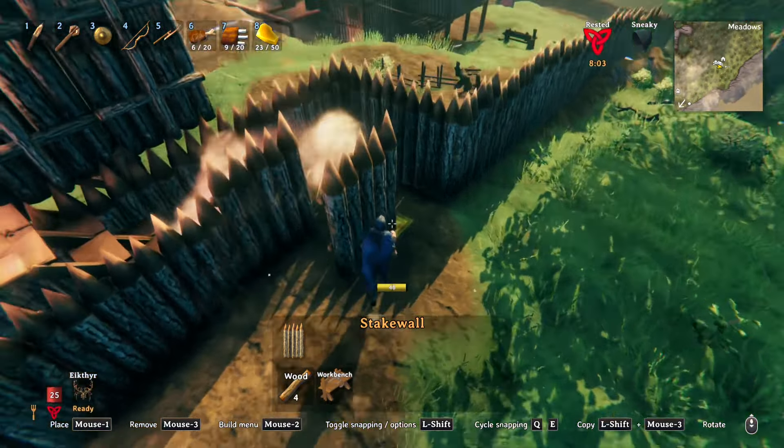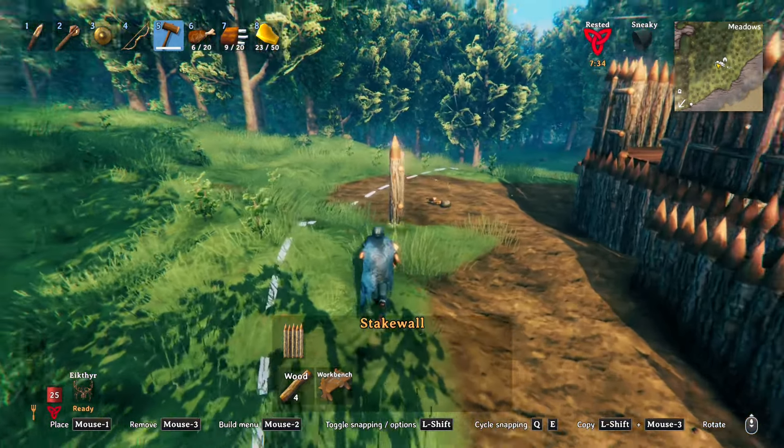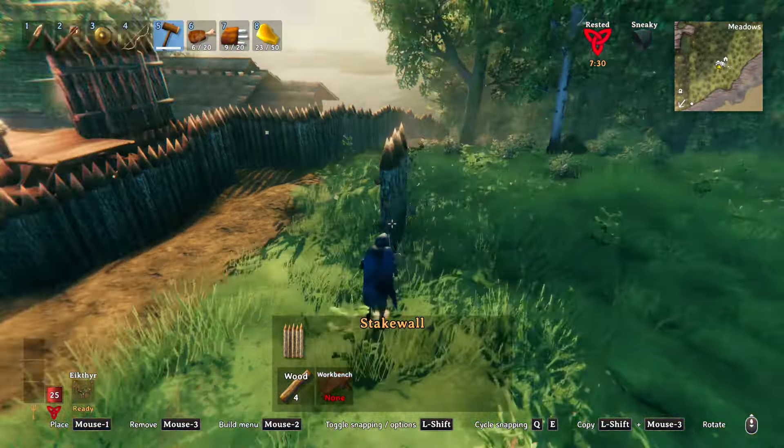Like a three by three area. I'm going to put some spike walls around it on the outside — a couple rows of those. And then I'll probably put some sporadic stake walls in front of those to kind of hamper the archers. So we'll just see what happens.